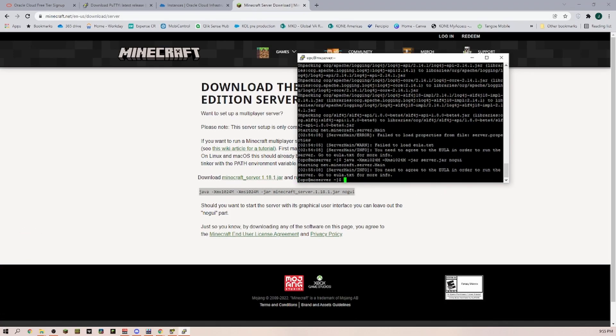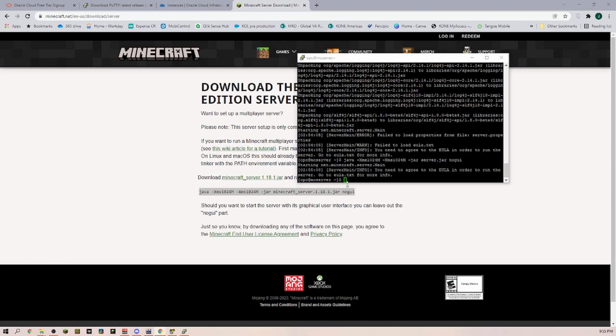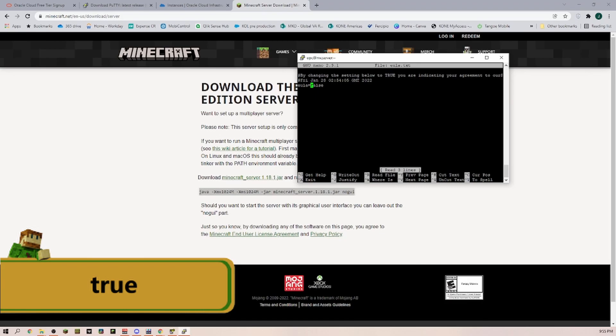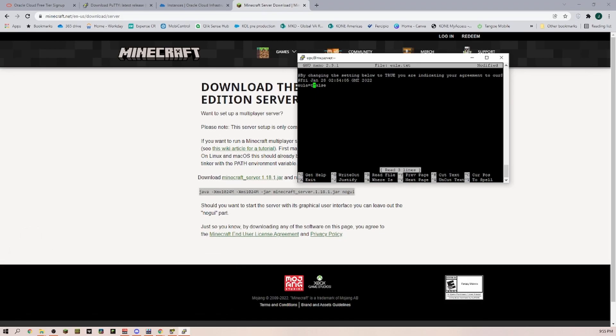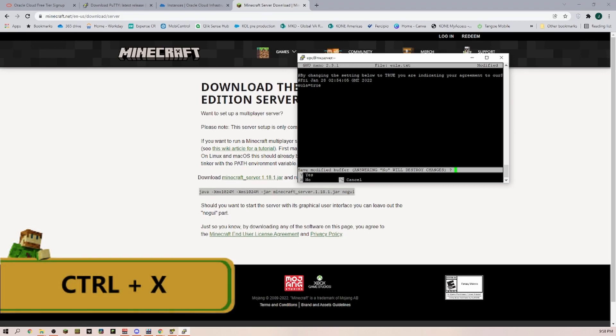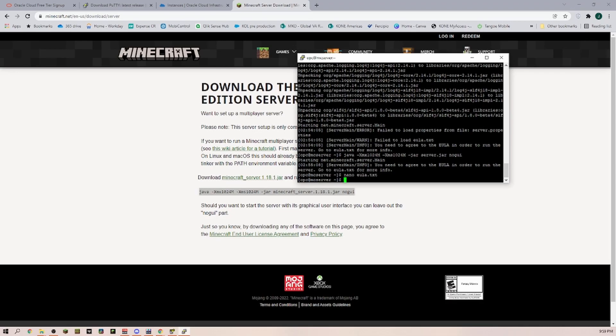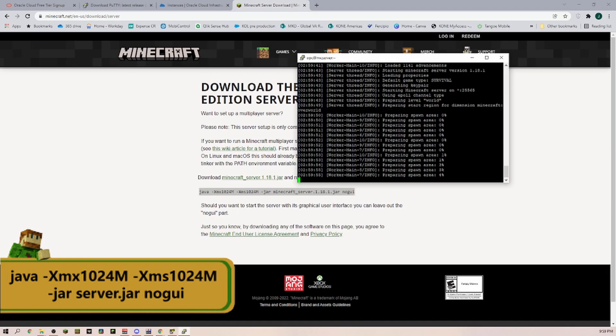You are going to get an error: 'Failed to load the EULA text.' If you remember, when you start up Minecraft the first time you always have to accept the End User Licensing Agreement, and of course we have to do the same here — but there is not going to be a fancy pop-up. We have to go into the EULA file and change it to 'true.' For that we type in the command 'nano eula.txt,' go down, and overwrite 'false' with 'true.' Then hit Ctrl+X and confirm with 'Y' to save and exit.